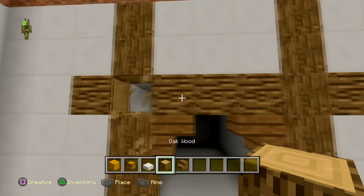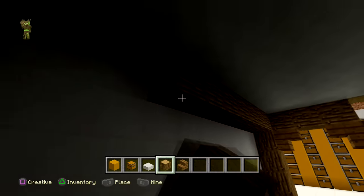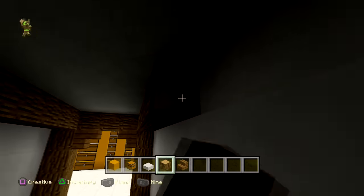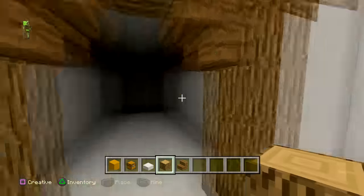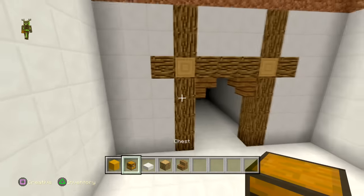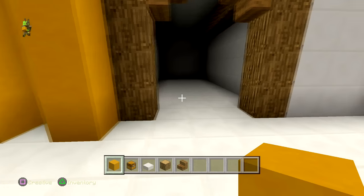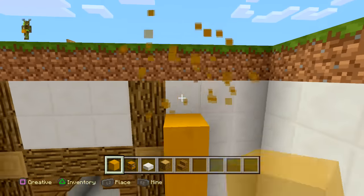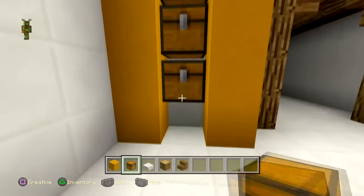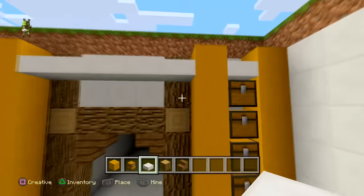I'm actually going to take these out because this is going to run all the way across here. You don't have to do it like this, I just think it'll look nicer. We're going to take out those front bits and light that up in a minute. In our nice little bunker we've got enough space - we can actually have more storage there instead, putting that extra one there. Get our chest going up to here and down to here, we've got more storage. We can put this across so it's symmetrical.